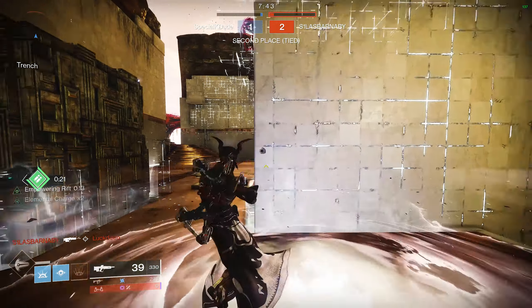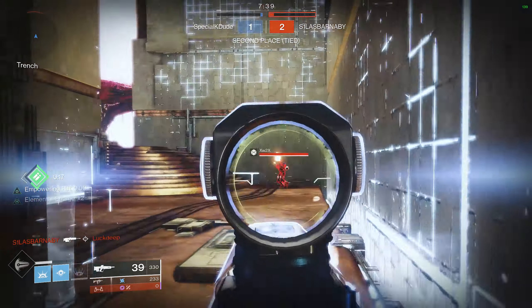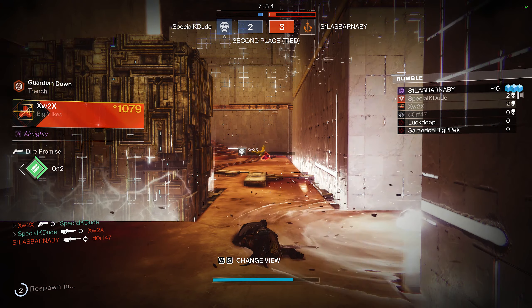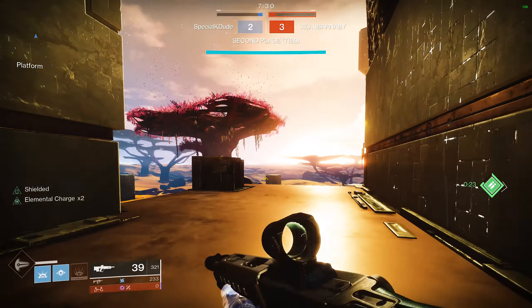Now I'm going to put an Empowering Rift down and just wait for the guy to peek out. The bad thing about the Empowering Rift is that when you're standing in there you can't really hear footsteps as well. So because of that when he pushed out I really wasn't sure when he was going to be coming in — that's kind of why I missed my first shot and we ended up trading.